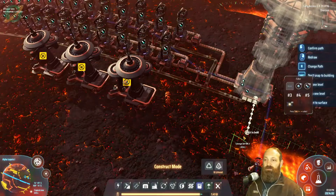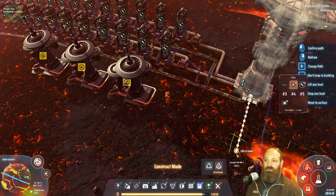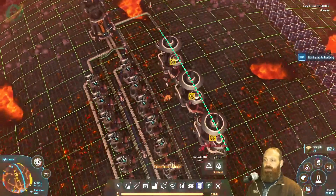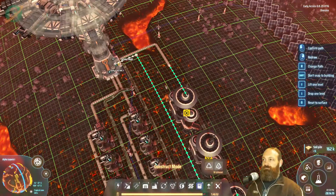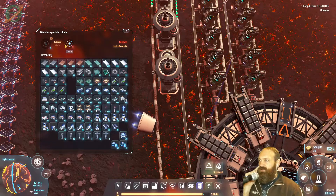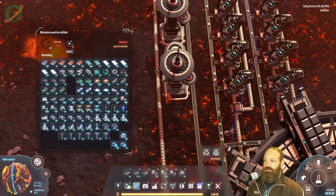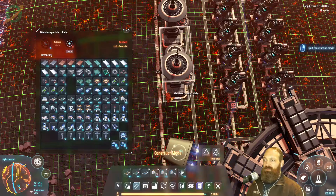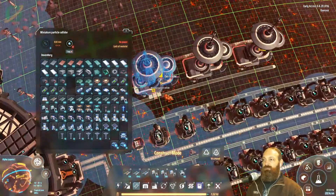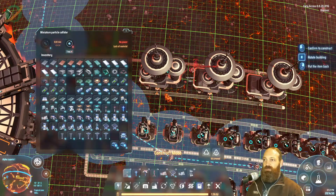We'll do this recipe for now. Hydrogen comes in on that line there, and we'll bring in our deuterium output here. We're going to need some inserters — it takes two hydrogen a second and outputs one a second — so we need faster inserters on the input side but can get away with a slower sorter on the output.